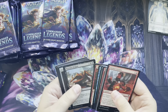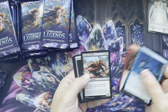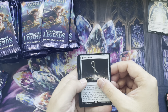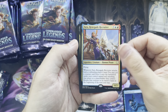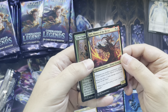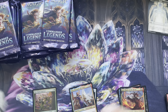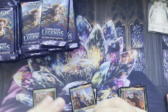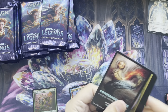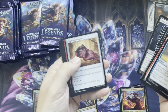Our first pack here. Commons, uncommons. Rare is Horizon Stone. Zara, Renegade Recruiter. Jury, Master of the Review. And some Fugitive. A lot of these packs can have more than one rare or mythic. Treasure token there. There's all our commons.